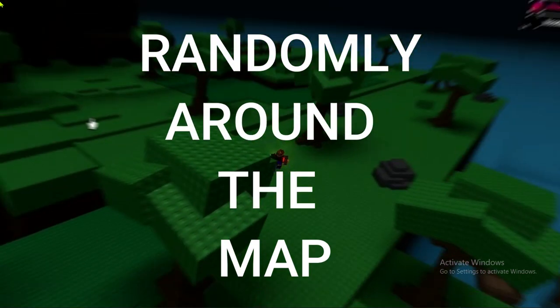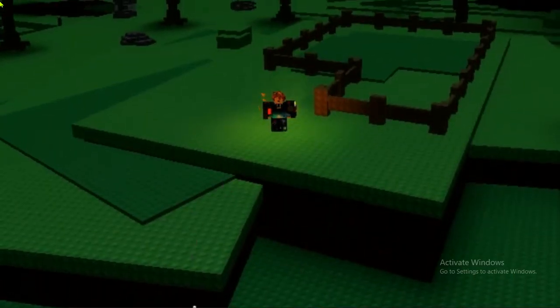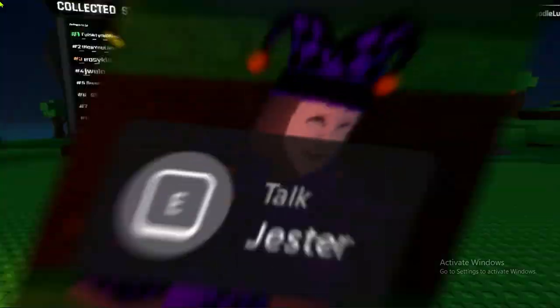So basically, these merchants just spawn randomly around the map, but I figured out that most of the merchants either spawn over here, here, or somewhere around here. It's not even that hard to find the Mari merchant. But now let's move on to the Jester — the Jester is a lot harder to find.